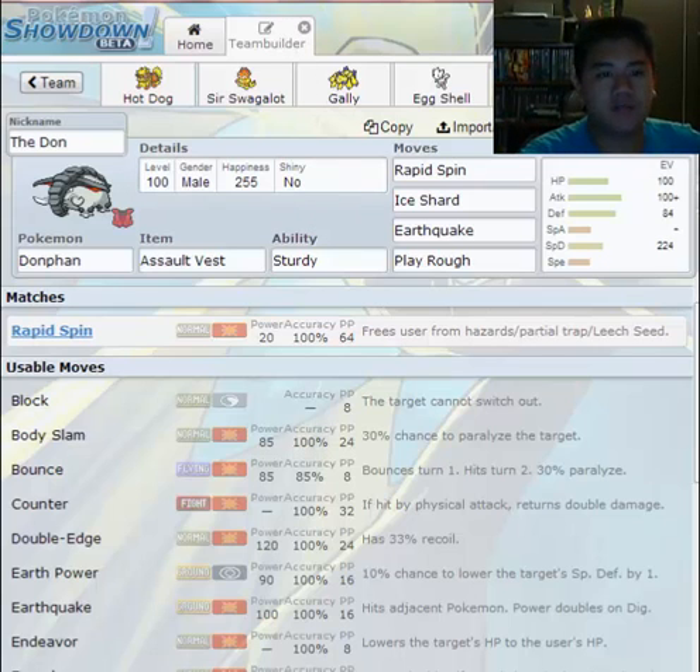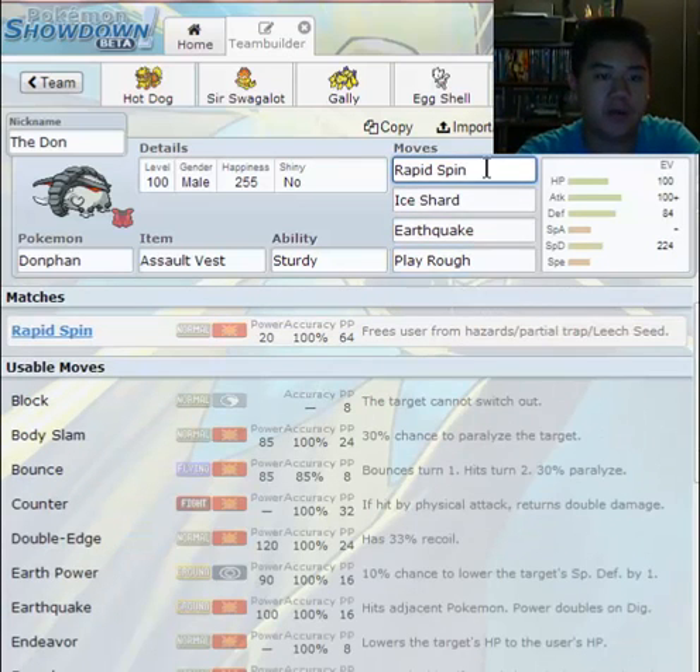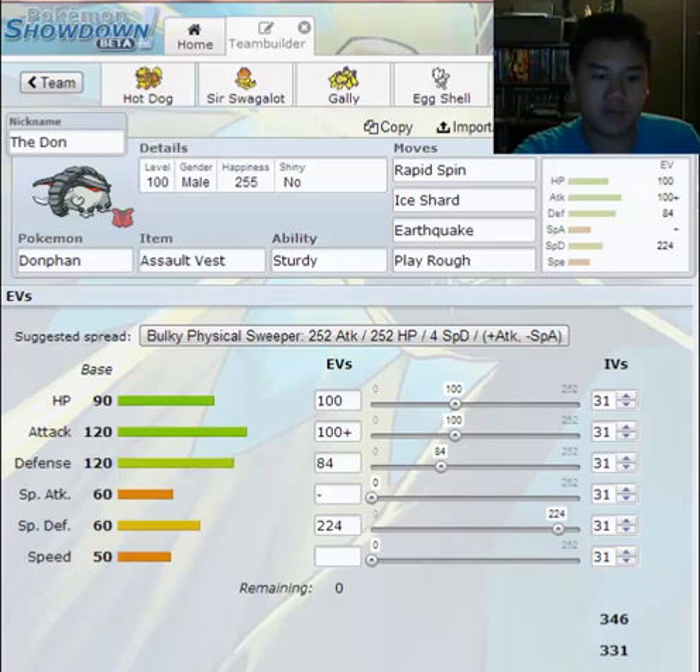For both offensive and support moves, you have what we call priority. Priority means those moves come first. Most moves have normal priority, meaning the Pokémon that moves first is based on their speed. Most of the time with Donphan's low speed, moves like Rapid Spin, Earthquake, and Play Rough more than likely won't go first.